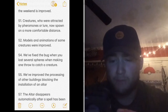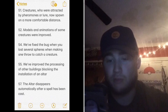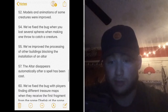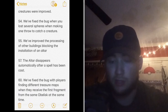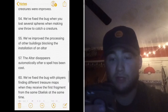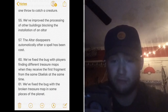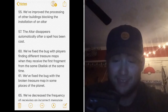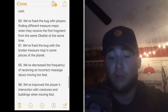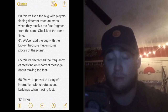Models and animations of some creatures were improved, so maybe the creatures look a little cooler now. They fixed the bug where you lost several spheres when making one throw to catch a creature — huge, now we don't have to grind getting extra balls. They also improved processing of another building blocking the installation of an altar, and the altar now disappears automatically after a spell has been cast.